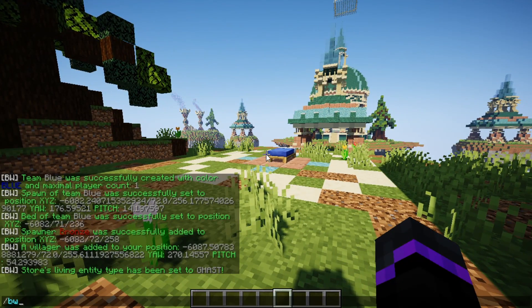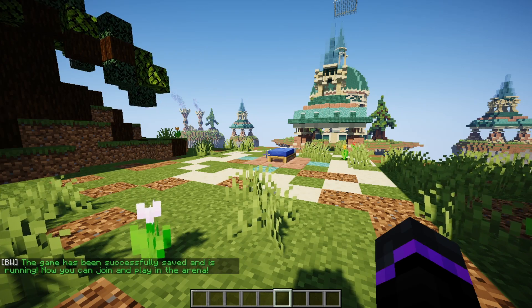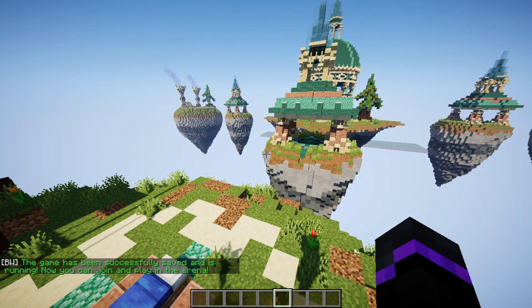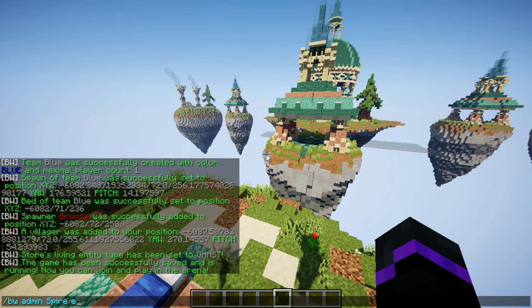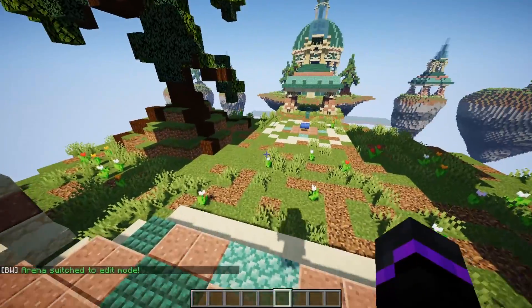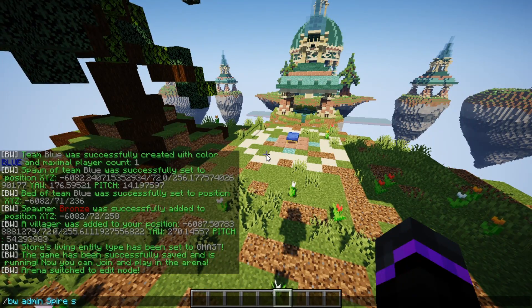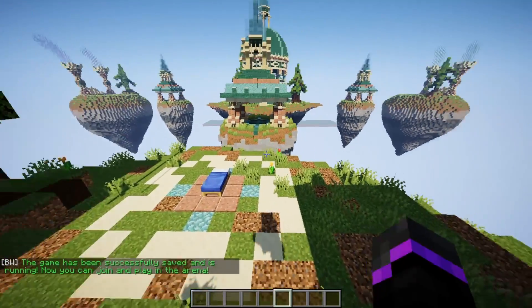The last thing you need to do is save the arena. Do /bw admin spire save to save everything. If you need to edit later, do /bw admin spire edit to go back into editor mode where you can change spawns and max players. Once done, save the map again.